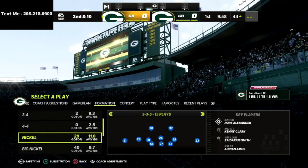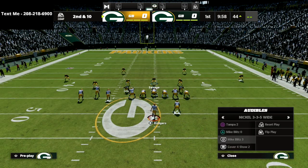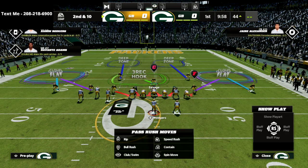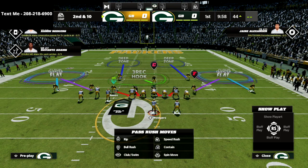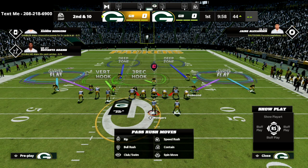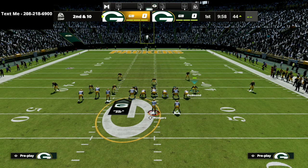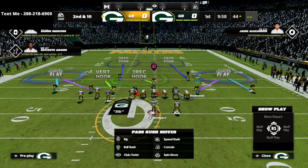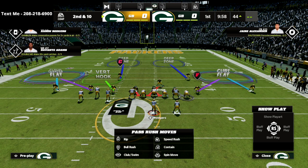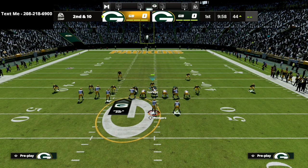I like to come out in the safety nickelback package — you can see it at the bottom left corner of the screen. We're going to audible down to cover four show two. The setup is super simple: put both outside corners into cloud flats, take Adrian Amos and put him into a vertical hook zone, then on the right side take the defensive end and man him up on the tight end to stop any delay fade. Put the linebacker in a curl flat — not a quarter flat — so he'll play the drag. Then you're going to user over the middle of the field, primarily in the box from the left to the right defensive end.